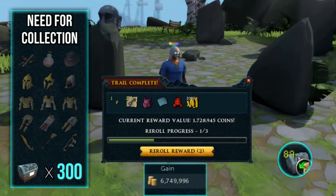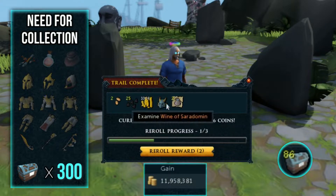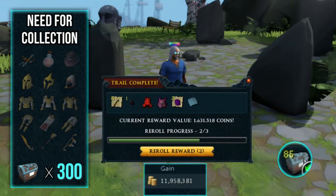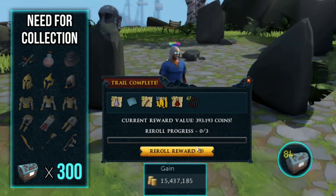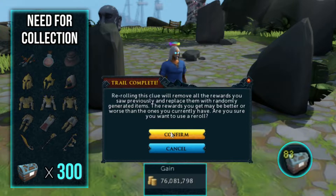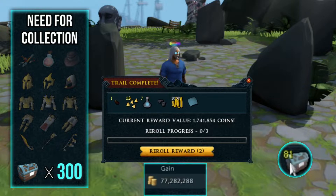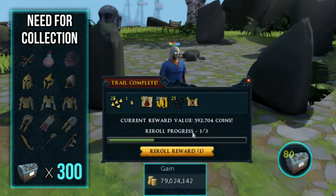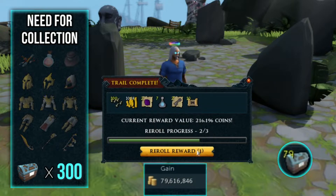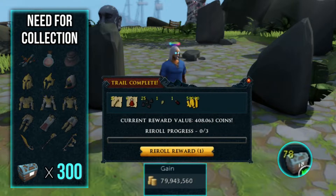And another dragon mask. We reset the wealth evaluator just in time — getting a bunch of fortunates rolling through now. Oh, and dragon masks. Oh, a soul ornament kit! That's 60 mil — very nice. Didn't really get much out of those re-rolls though.